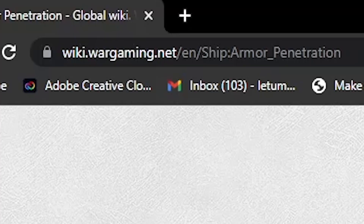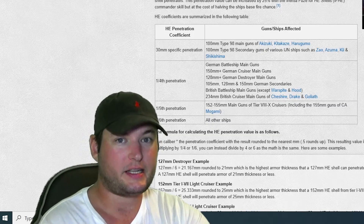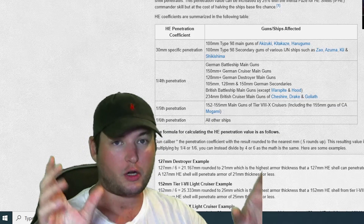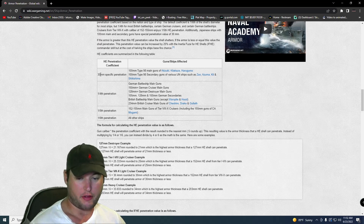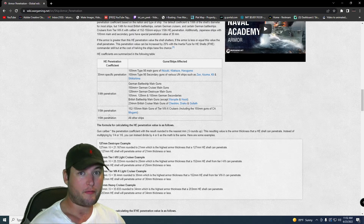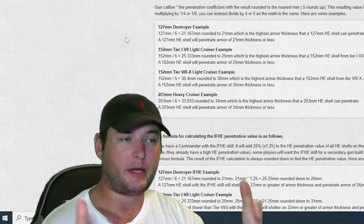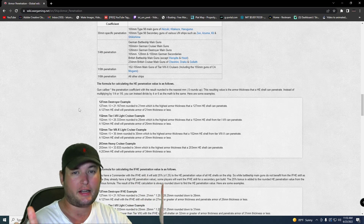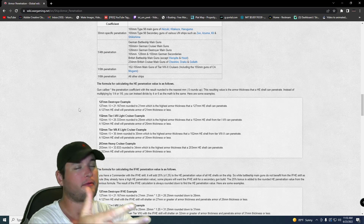I'm on wiki.wargaming.net if you want to check this out yourselves. The PC mechanics are very similar to what we have in Legends. Looking at HE first — HE penetration. In Legends we have quarter pen, which is pretty much all German cruisers, one-fifth pen, and one-sixth pen. Understanding these values will help you understand the game. Across the board, pretty much every HE shell can penetrate enemy superstructure. That's why any destroyer can shoot at a battleship, hit the superstructure with HE, and get penetration damage — on top of lighting fires.